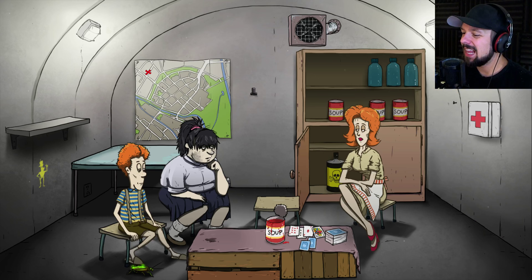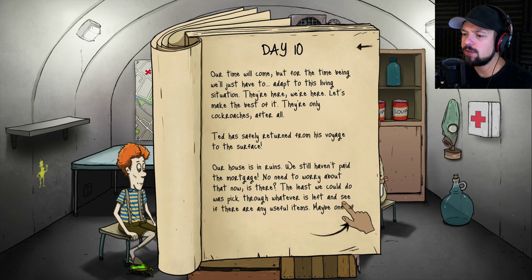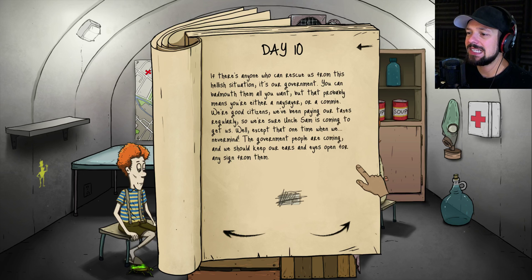Ted is back! See, he's sick. Now I'm going to give him the med kit. Ted has safely returned — our house is in ruins. He brought two bottles of water and a rifle. Very good, but sadly no radio or Boy Scout book. Ted looks weak; if he doesn't eat today it might end badly. Here's some food, Teddy boy, and water for everyone — get them all on the same schedule. Nobody can go out scavenging at this point.